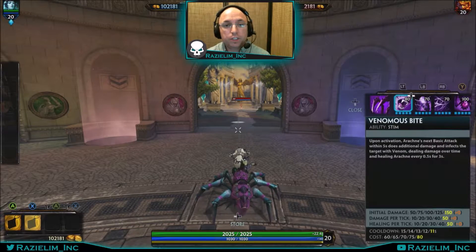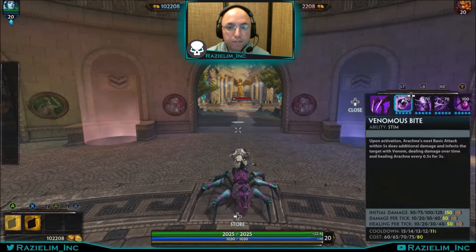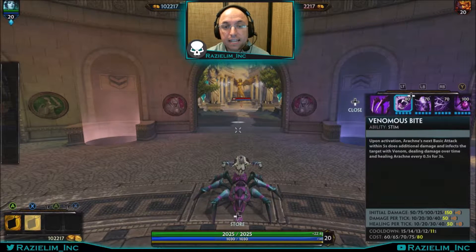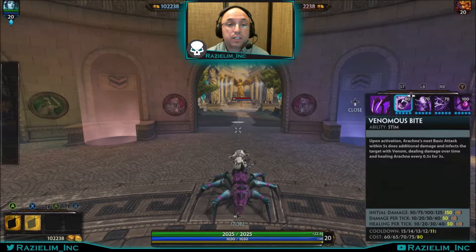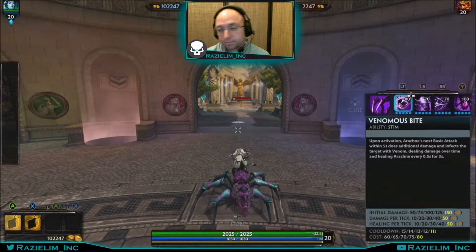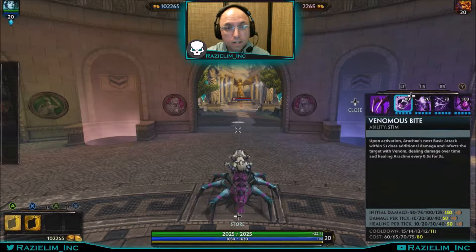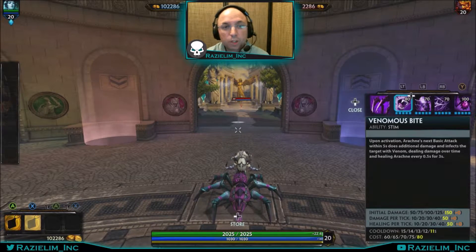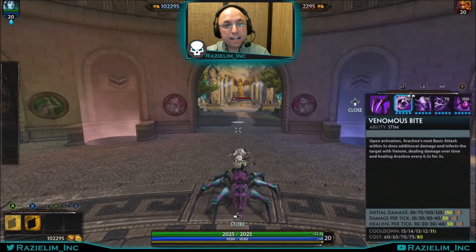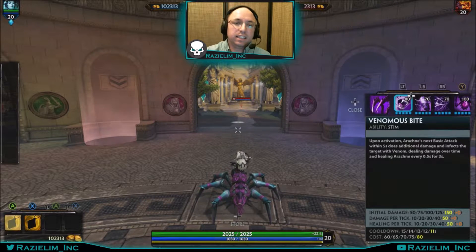We're going to move on to her 1, which is called Venomous Bite. Upon activation, Arachne's next basic attack within 5 seconds does additional damage and infects the target with venom, dealing damage over time and healing Arachne every half second for 3 seconds. So you get 6 ticks of heal and 6 ticks of damage on the enemy. Now, Arachne only has 2 abilities that scale upon her physical power: this 1 and her ultimate, the 4. The other 2 do not.